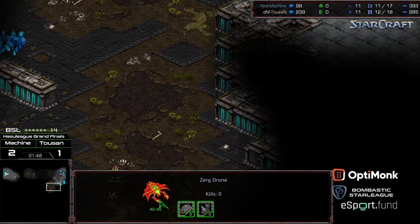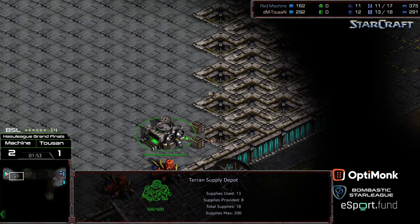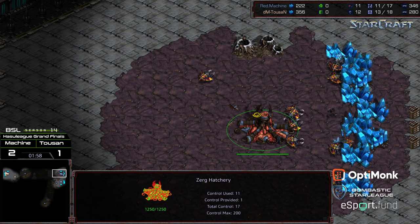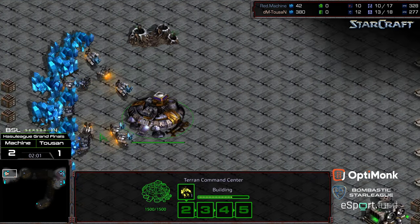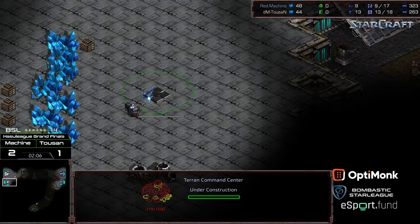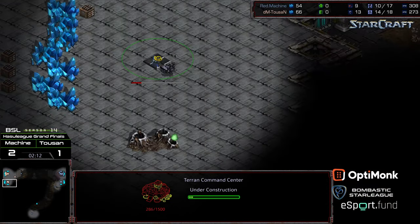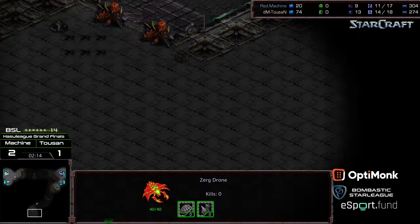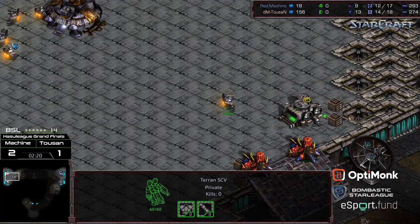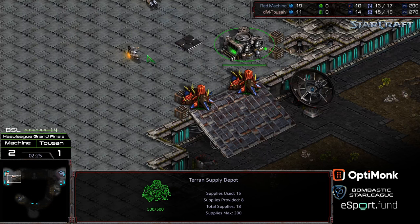It looks like we are in fact seeing an opening 12th hatch, Machine meandering out. Maybe even going to scout south first, but I'm almost wondering if players could pull off a quick three hatch build on this map - just get a slew of Zerglings out. Tucson's going to go ahead and go for a 14cc opener, getting the command center at his natural expansion, drone scouting everything down here.